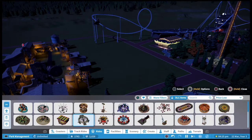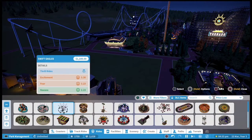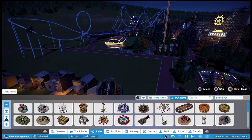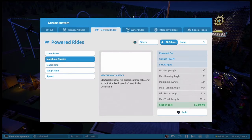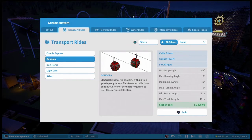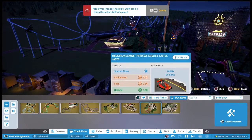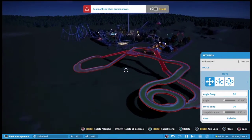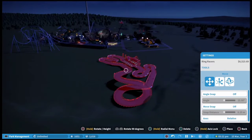There are so many different rides to choose from and so many different things you can change and add. The good thing is you can make it exactly how you want it to look. There are so many different tracks and special rides — these are the water rides. You have to build them up from scratch so they definitely do take a while. There's an electric powered chairlift too — yeah that's quite a big one.